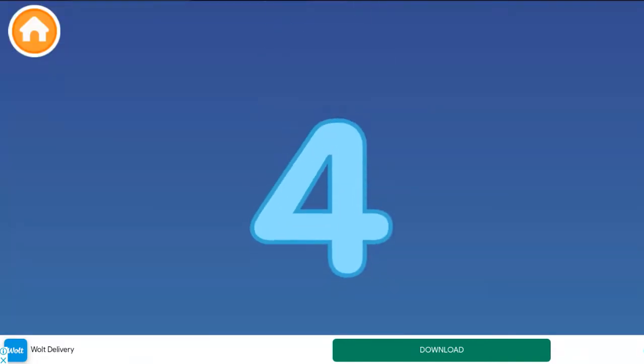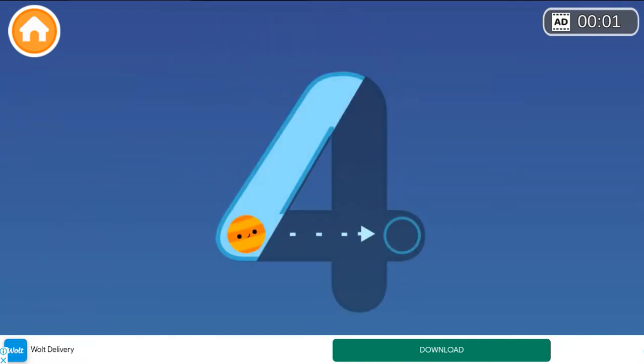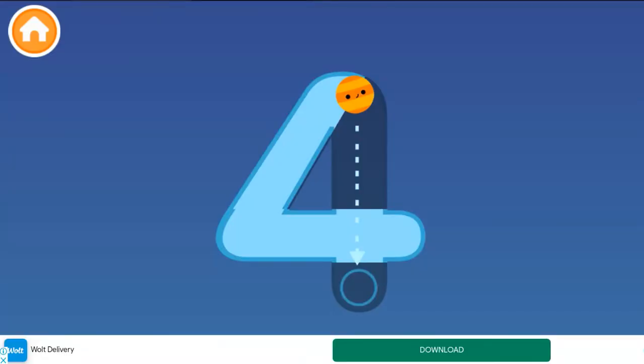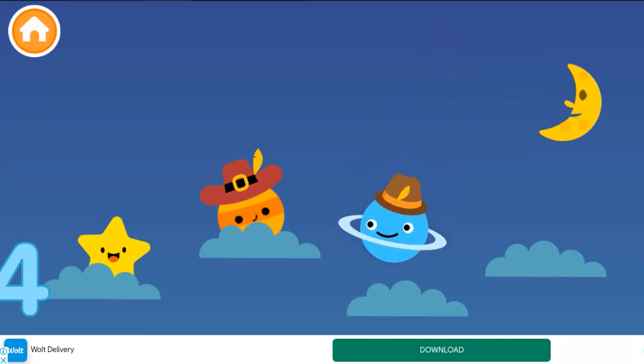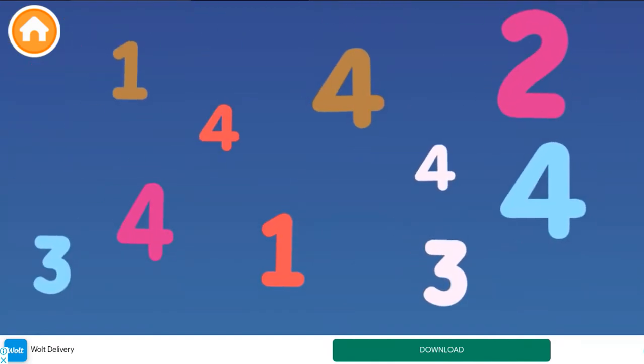4, 4. Color number 4. Excellent! Put the 4 stars and planets to sleep in their clouds! 1. 2. 3. 3, 3. Collect all the number 4's!